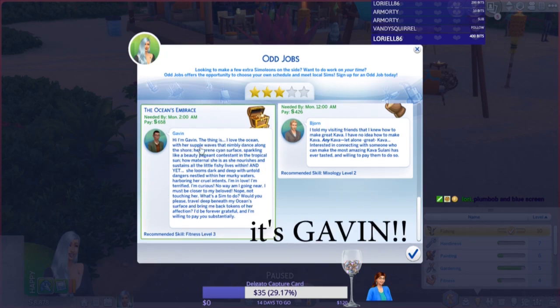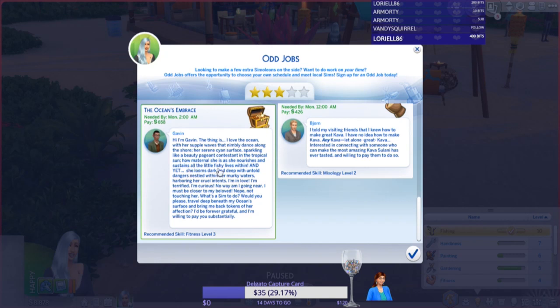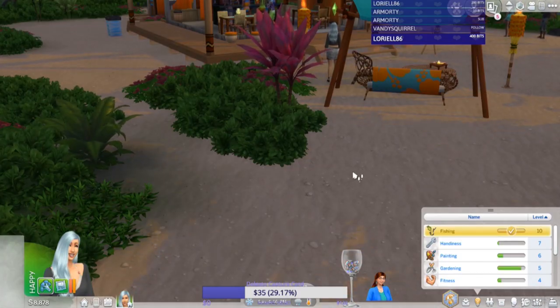The job is from Gavin: 'I love the ocean with her subtle, supple waves that nimbly dance along the shore, her serene cyan surface sparkling like a beauty pageant contestant in the tropical sun. How maternal she is as she nourishes all the little fishy lives within — and yet she looms dark and deep with untold dangers. I am in love, I'm terrified, I'm curious. Travel deep beneath my ocean surface and bring me back tokens of her affection — I'd be forever grateful and willing to pay substantially.'